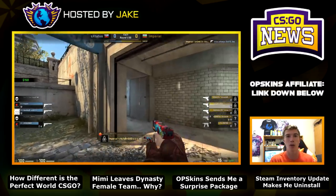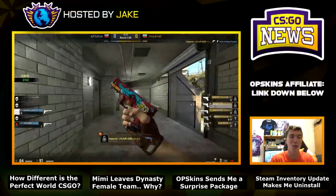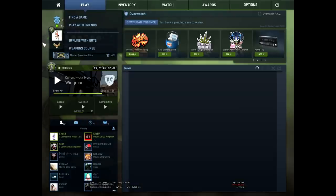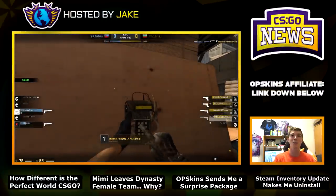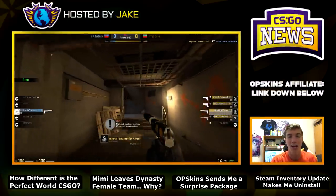Every single player got three free stickers when they signed up for free CSGO, which is a cool thing Perfect World is doing. Also, as of right now, there are currently no community game servers. It's obviously just released out of beta, so there couldn't be any community servers yet, but I'm sure in the future they will get some.